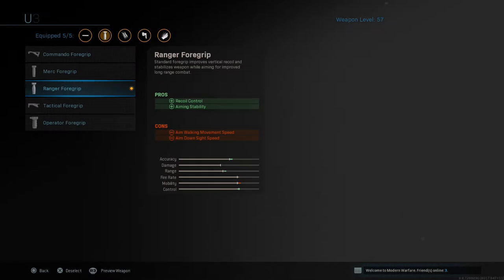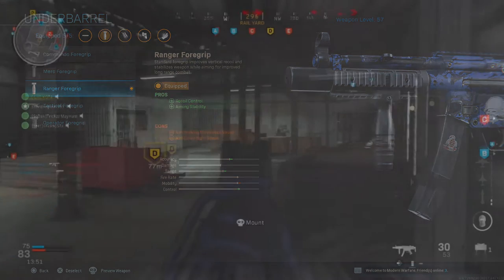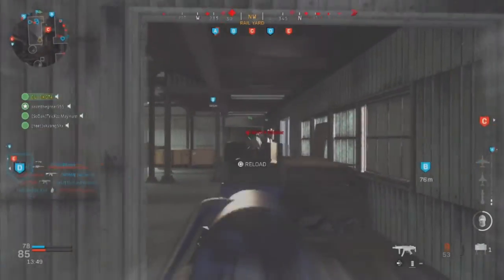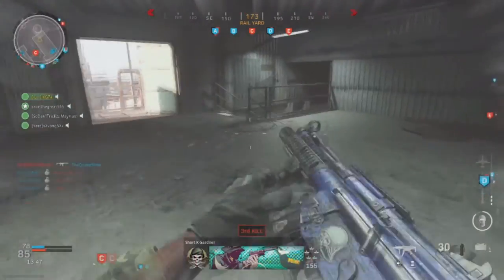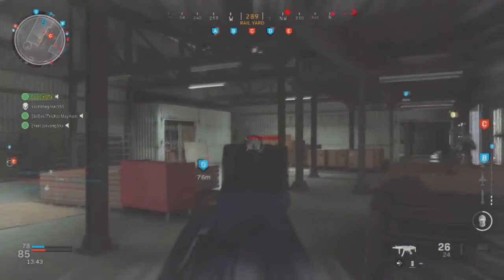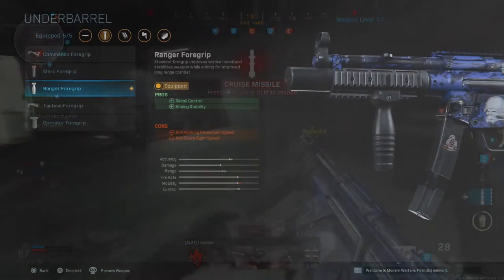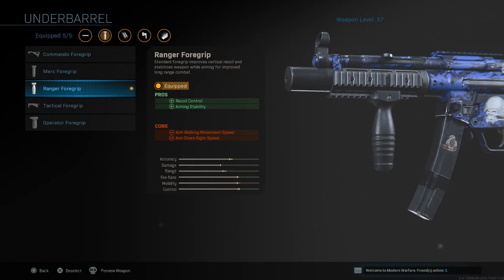Next will be the Ranger Foregrip. This one allows you to control the recoil of your weapon, pretty much allowing you to kill someone even from medium range combat. Without it, you're going to be aiming all over your screen. With it, you'll be a little bit more accurate at medium range. You guys saw plenty of those moments in the last gameplay I posted, and it also gives you a little bit of aiming stability.